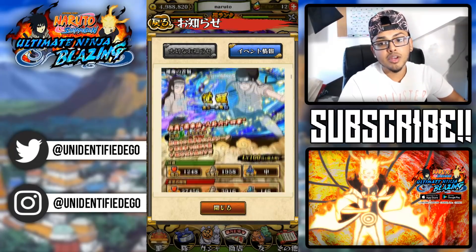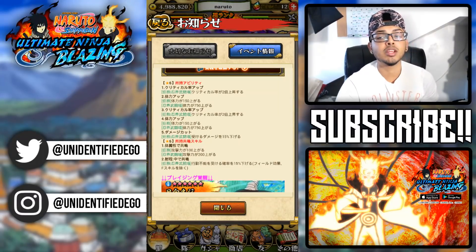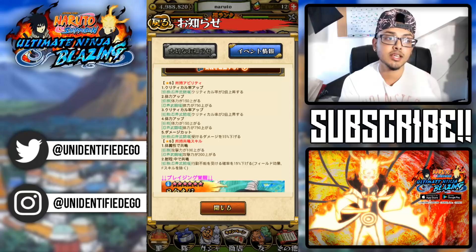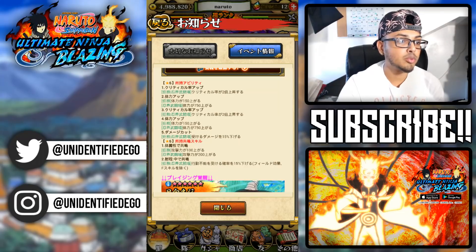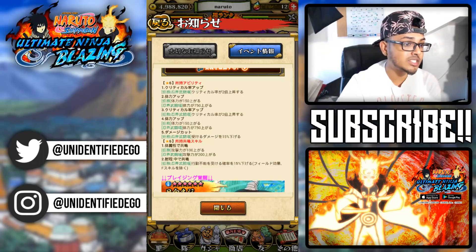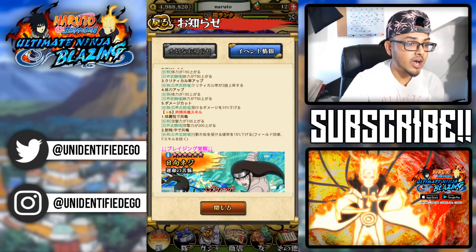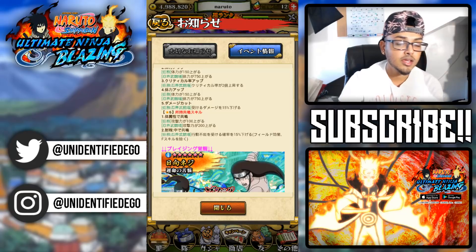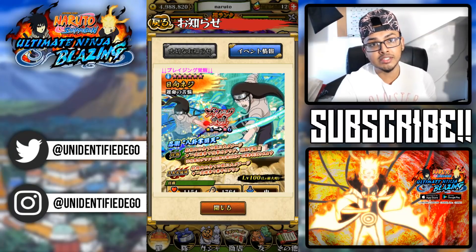A lot of people are gonna be running Neji — when global releases, people are going to be running Neji left and right. His abilities: first and third boost critical rate by 2x, second and fourth boost HP by 150, fifth reduces damage taken by 15%. Sync skills: sync with body boosts attack by 100, sync with mid-range reduces chance of immobilization by 15%. Non-blazing awakened Neji is looking pretty decent.